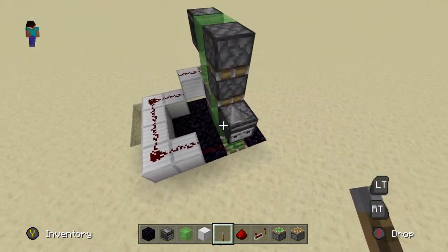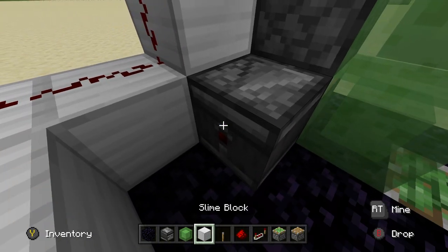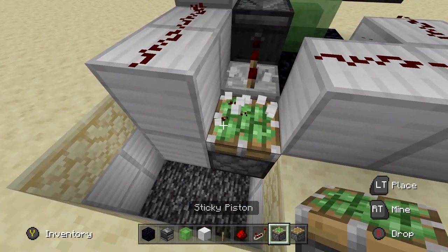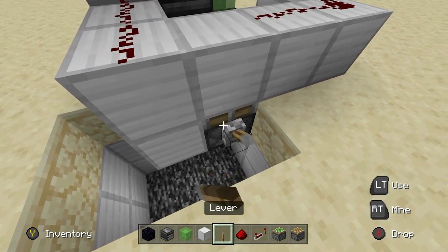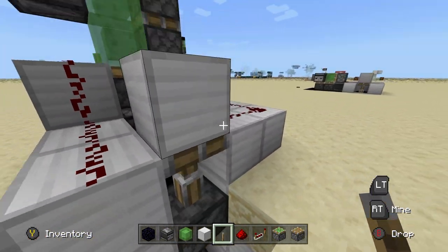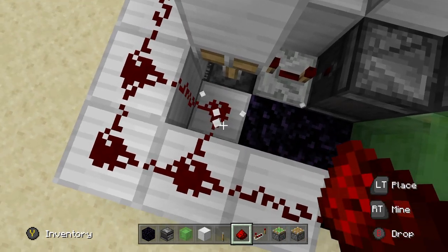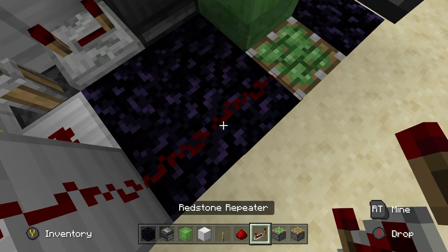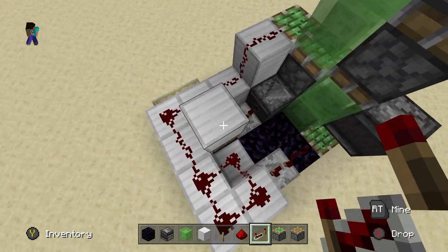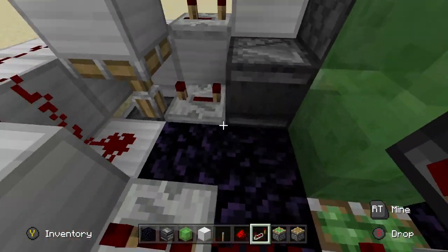Now we're going to make it so we can toggle automatic and manual mode on the bottom. This one's a little more complex. Take an observer output from this bottom piston and place it right there. Put a repeater set to full ticks just like that — make sure it's all the way back. Come down here, place a sticky piston right there, and have it run into a block. Come to the bottom of it and place a lever just like that so you can push that block up and down. The block you're pushing is the one in front of the repeater. Take the redstone and connect it around the back, break this block and place a piece of redstone dust, break this block and place redstone dust, then place a repeater set to three ticks. Place another one on the other side set to one tick away from max. That's your entire automatic return station.